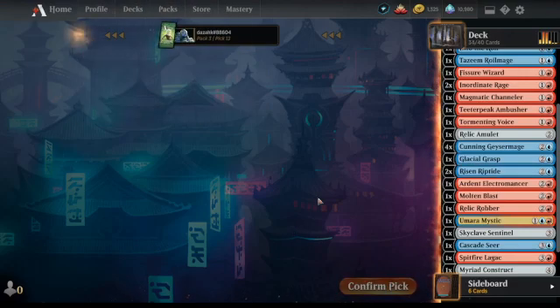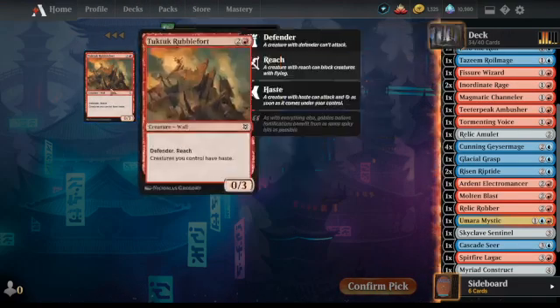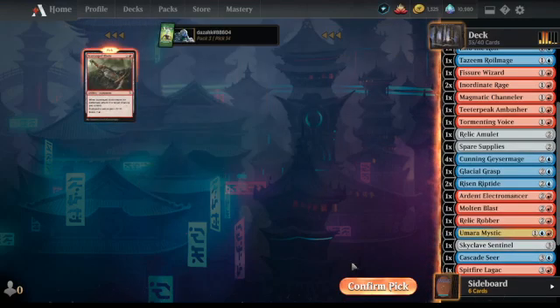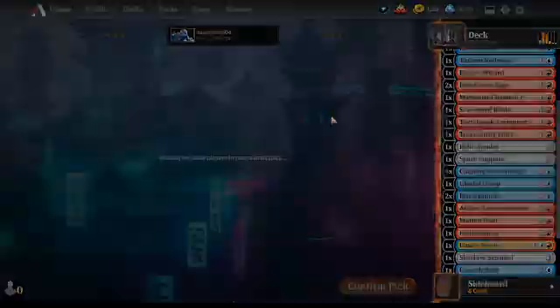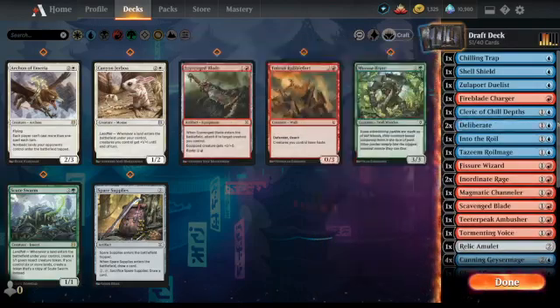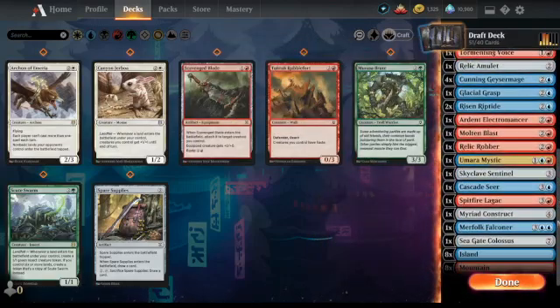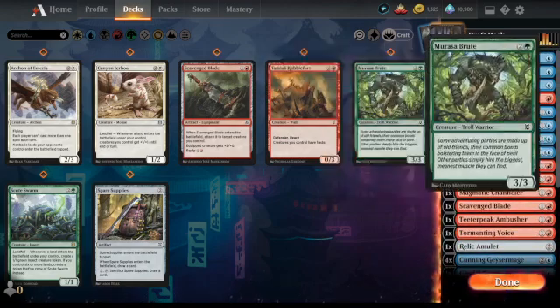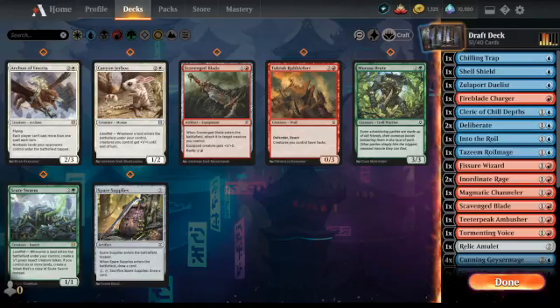Another one — I'll take that. Level four ore, Spare Supplies — I need to use that to be honest. That is the draft done. I've got twelve cards to drop. I think we'll drop Spare Supplies straight away. I'll call that end of part one, sort this out and get back to it later. See you then, bye.